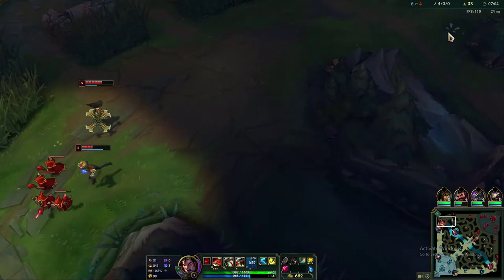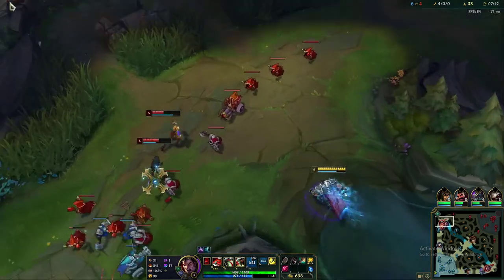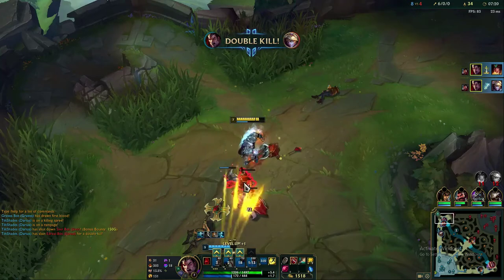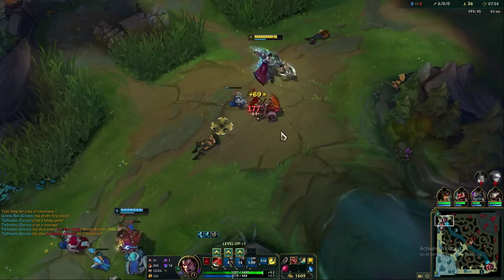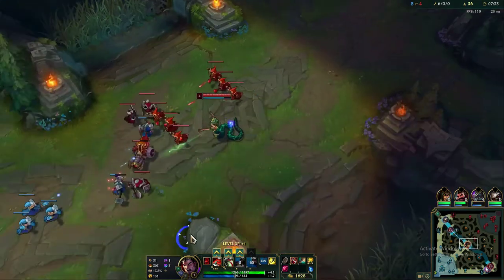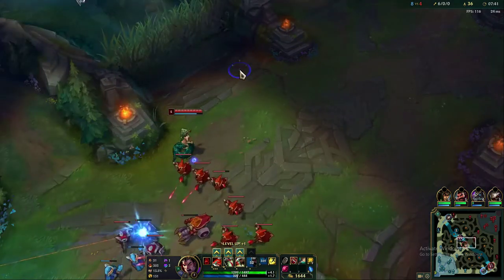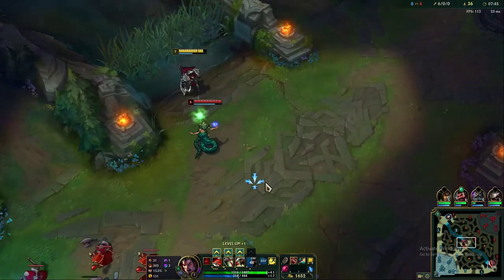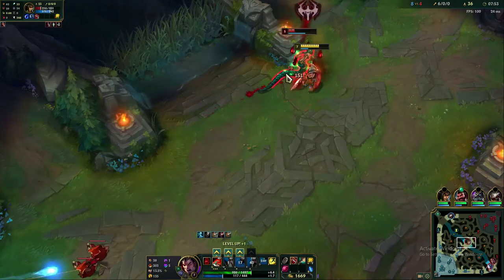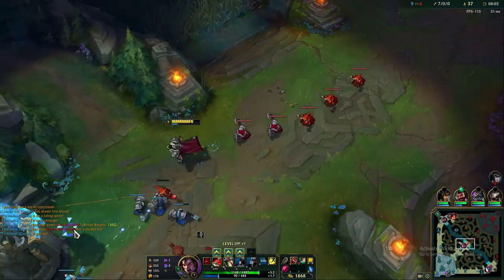The two summoner spells you want to run on Darius are Ghost and Flash, to allow you to run people down and keep auto-attacking them. Darius is so disgusting once you get ahead and catch somebody with Ghost or Flash into your E. The combo: if you can't get into auto-attack range against a ranged champ, try to get close enough to E them into you, auto-attack, W to slow them, and keep following up.